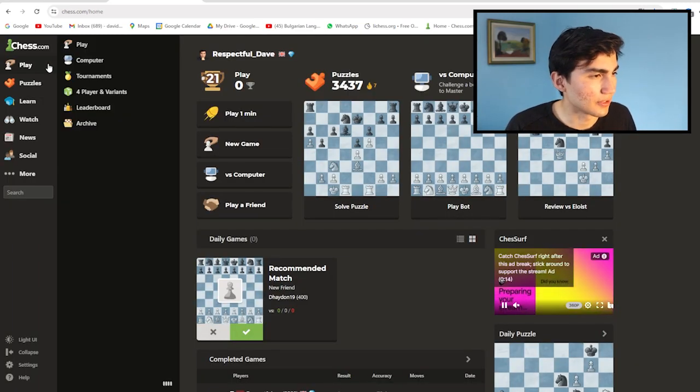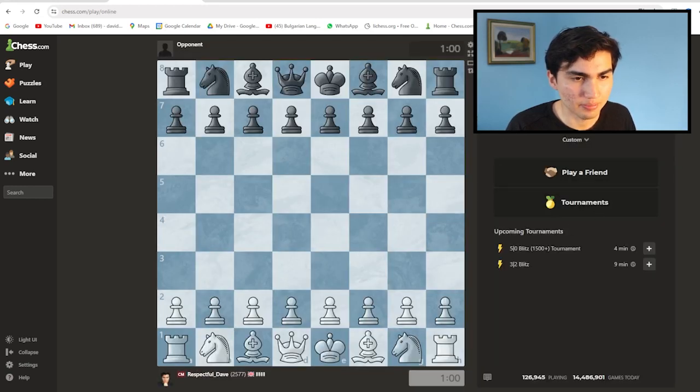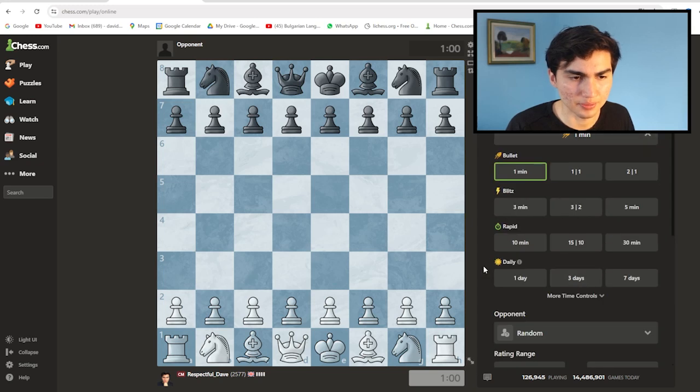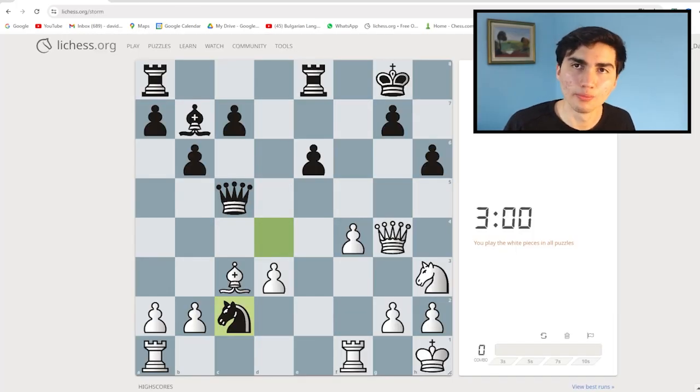You can do the same thing on Chess.com. Click Play, then Play Online, and instead of pressing the big green button, click Custom right below it. Leave it as Standard, select your time control — three plus two — set Opponent to Random, and for Rating Range, set the lower end to the minimum. On Chess.com it's minus 25, and plus infinite on the upper end.